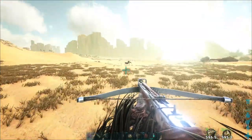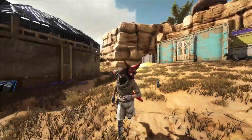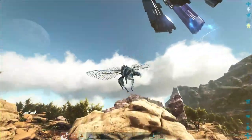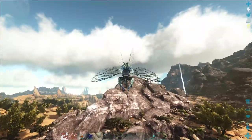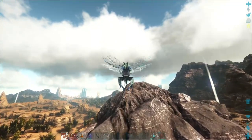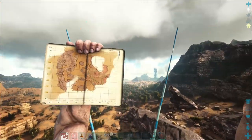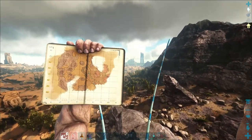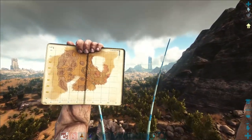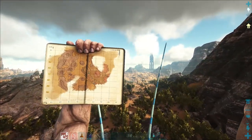Welcome back to ARK. Today I'm gonna go try and tame a mantis. I believe there's a level 150 way out this way - hopefully it's still there. It's in the desert area, not fully in the desert but around latitude 70, longitude 60. There's a little desert where bugs can spawn. There might not be any more but doesn't mean I can't fly over and check.